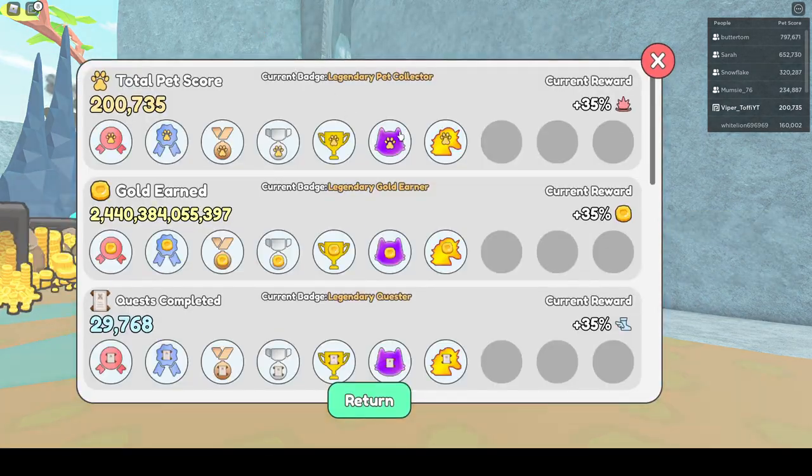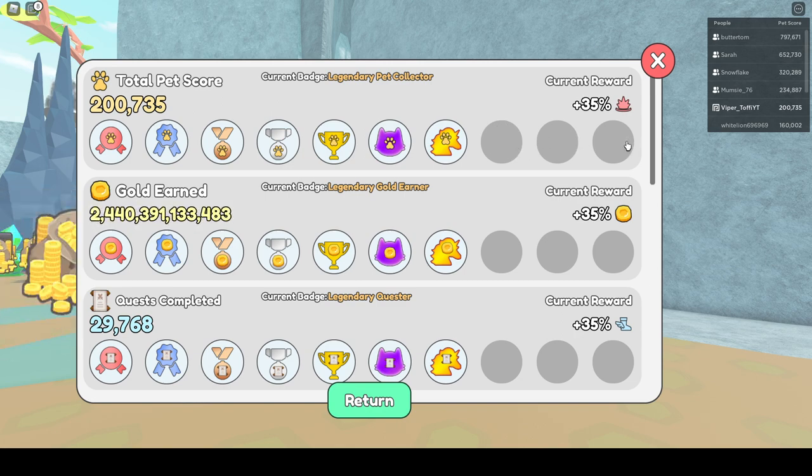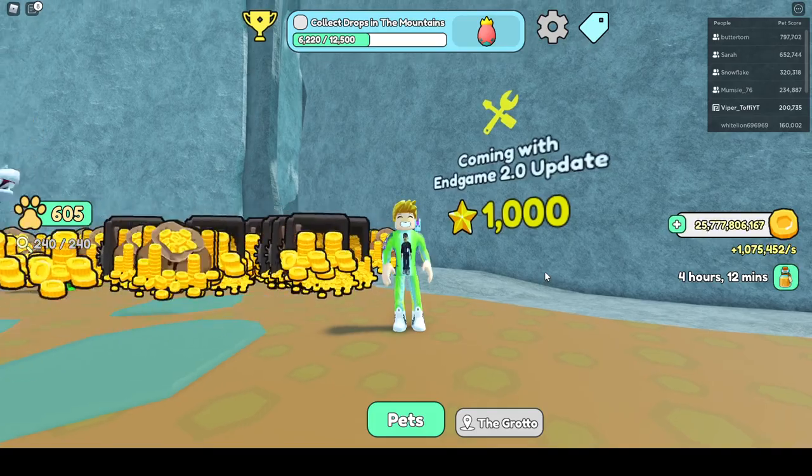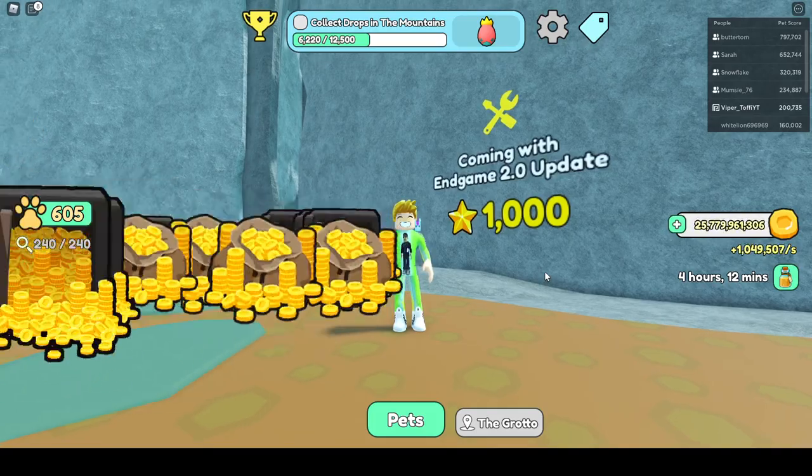The first thing I want to talk about is achievements. There are three tiers open for achievements: Prodigious, Sanded, and Mythical level. All three of these are going to come in Endgame 2.0.